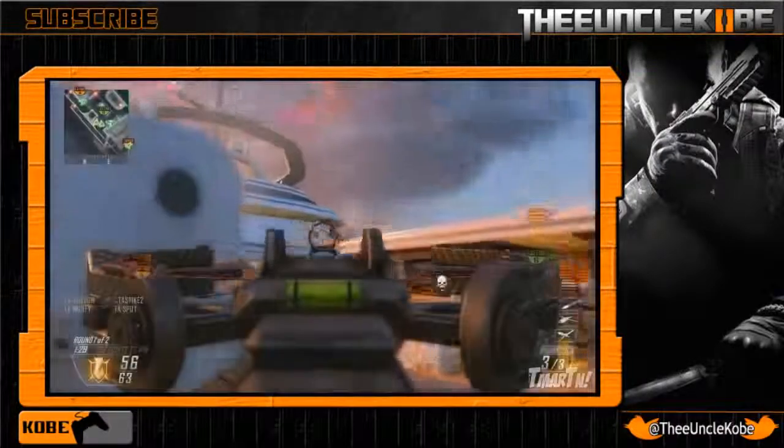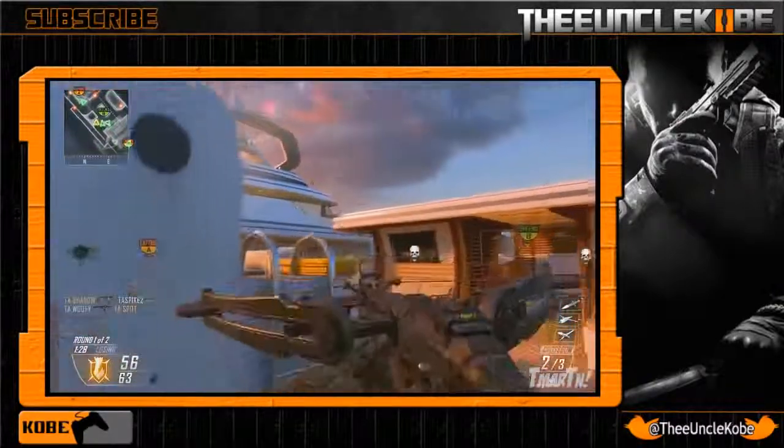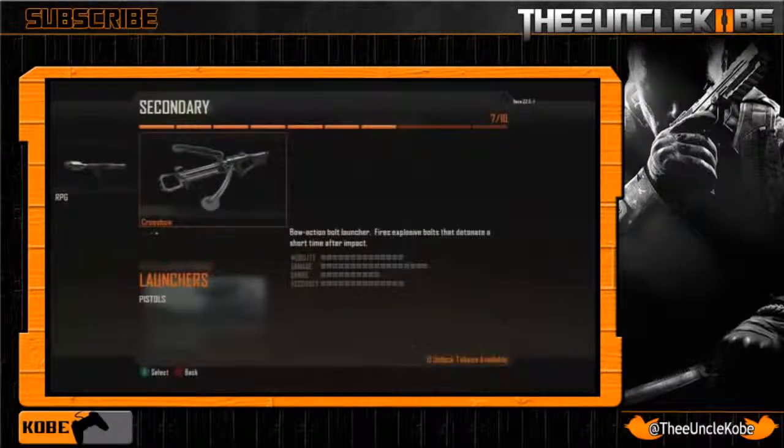Last but certainly not least is the new crossbow. Here's a clip from T-Mart's video — I suggest you go check it out if you haven't, because this thing just looks so sweet. They did a fantastic job keeping it a crossbow but making it look more badass overall. As far as some details: it has a six-round capacity now, which makes it more effective to use rather than just using it for the fun of it. It also has attachments — there's one that lets you shoot three rounds at a time, which would be awesome if you could land all three on the same guy and watch him do that little run-around-in-a-circle maneuver. There are also scopes for it, so montage guys can get some quick-scoping crossbow clips, which I think is pretty cool.